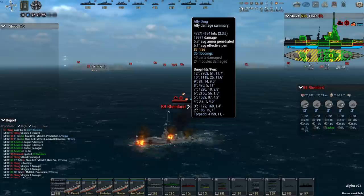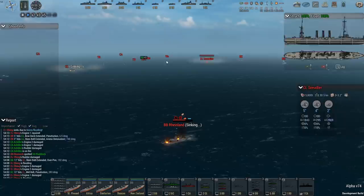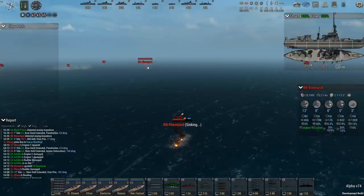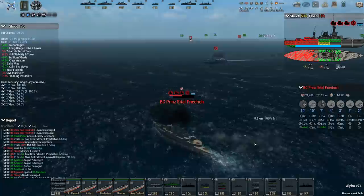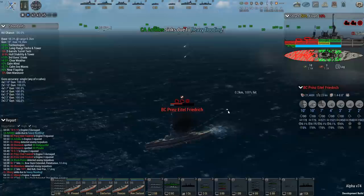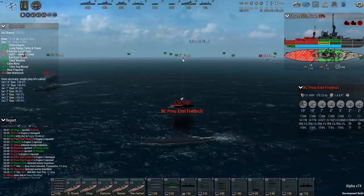Just so many more hits happening for the British than the Germans, and eventually that's going to add up. The main thing for the Germans at this point is they're losing a lot of their big ships — they've got two battleships and a battlecruiser left. The Bismarck is in pretty good shape but the battlecruiser Prince Adalbert Friedrich is not so much. Looks like they're not really moving. And there goes another British cruiser — the Achilles.